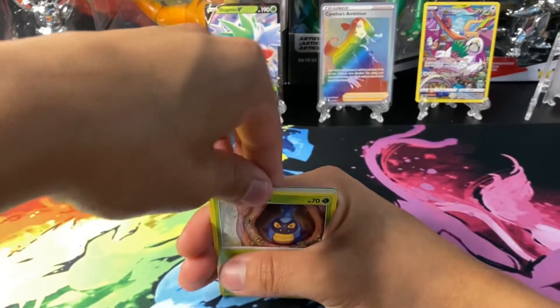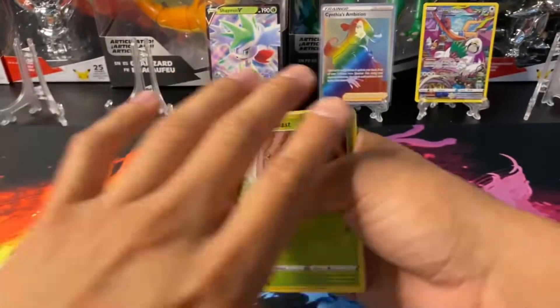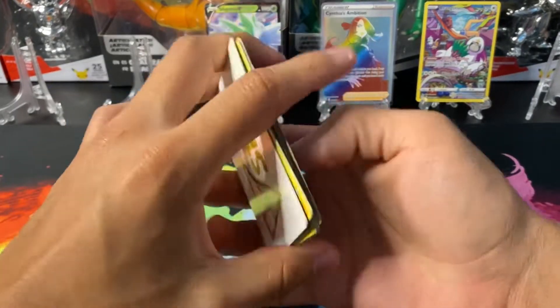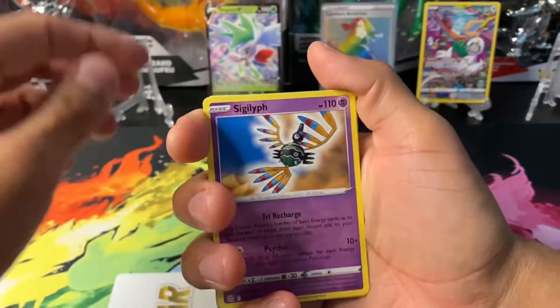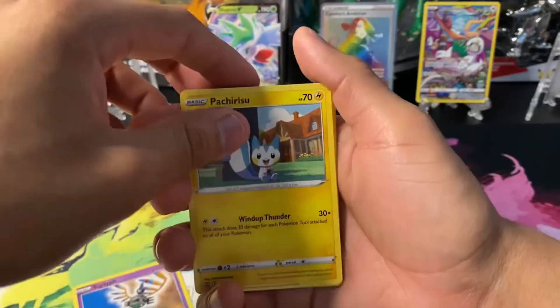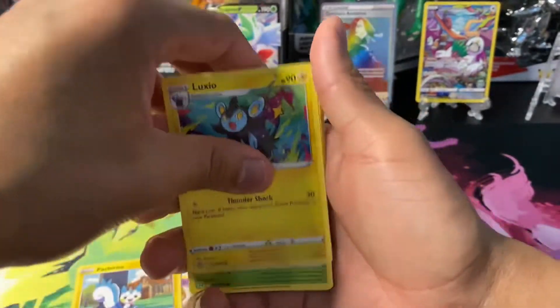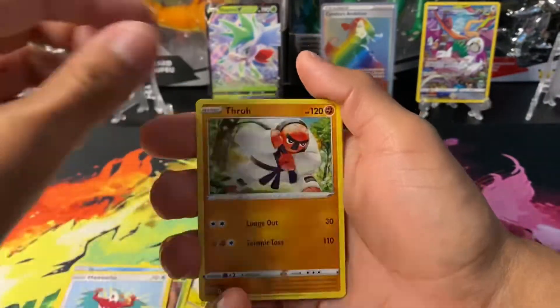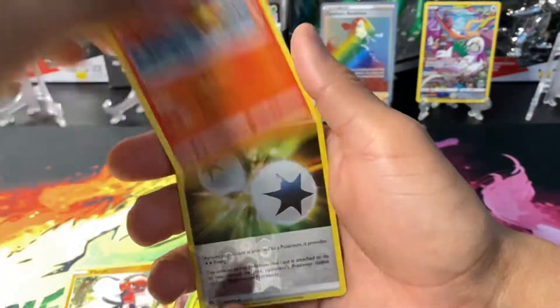Add your boy on Pokémon Unite — let's get these dubs together. If y'all play that, add me, my username is PocketmonD. Let's go, let's get these wins. Ninetales is my boy.